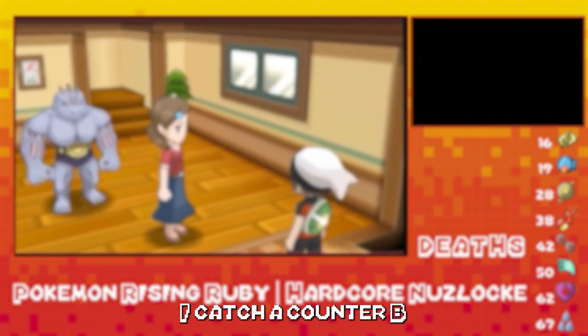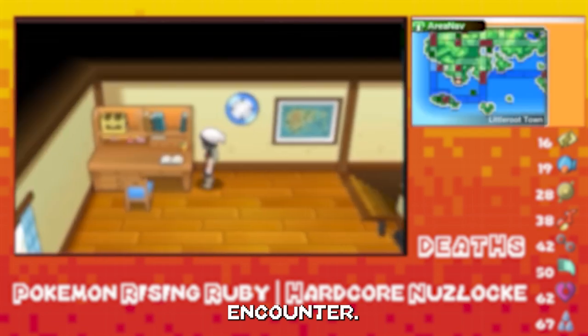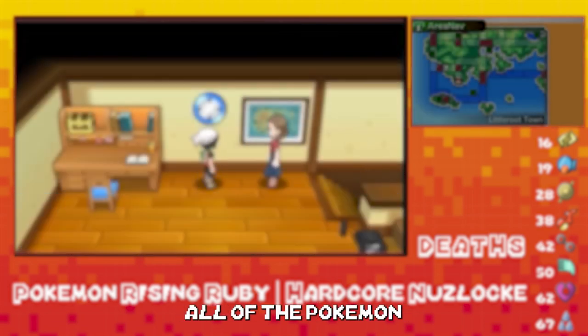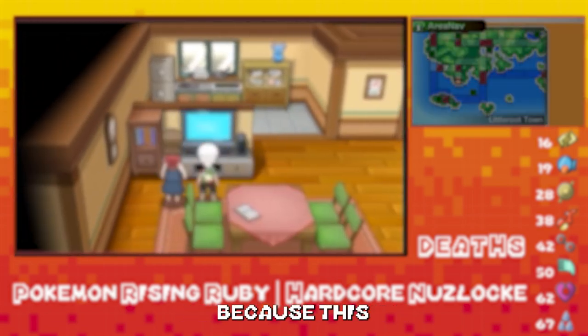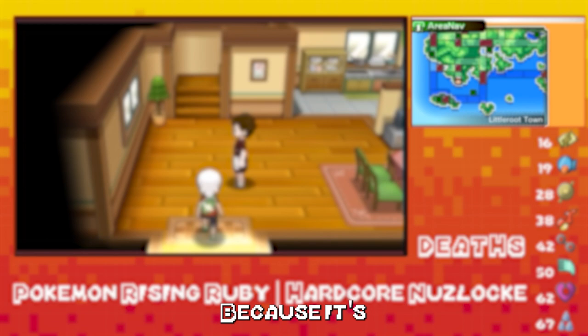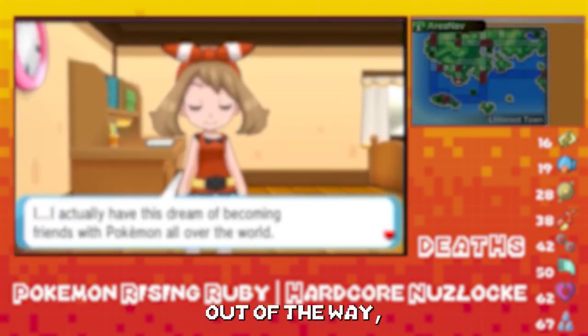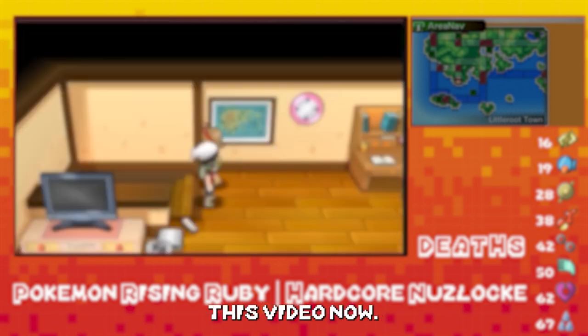So let's say I catch a Caterpie - next route I find another Caterpie, not an option, gotta re-roll. Different encounter. And also, we have to nickname all of the Pokemon we get. And lastly, because this is a hardcore Nuzlocke, we cannot use any items in battle. Held items are alright because that's already preset, but we can't use things like potions or anything like that. But with those rules out of the way, let's get right into this video.